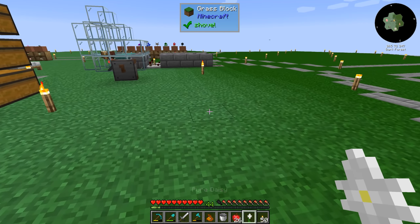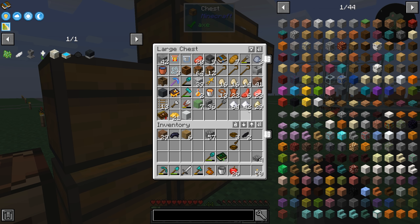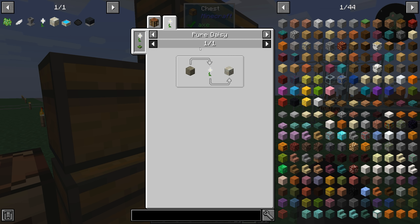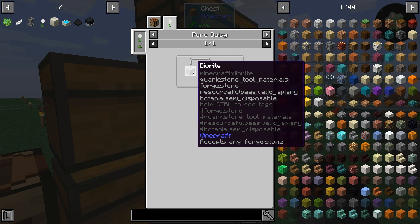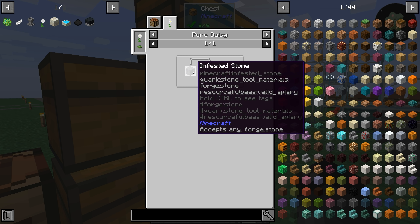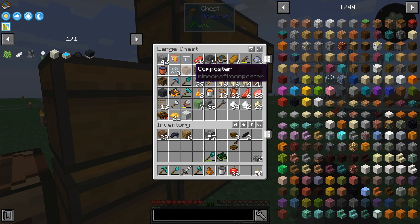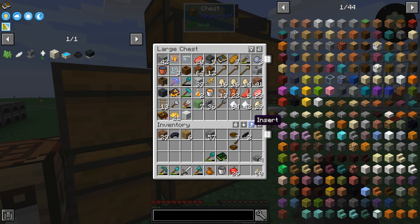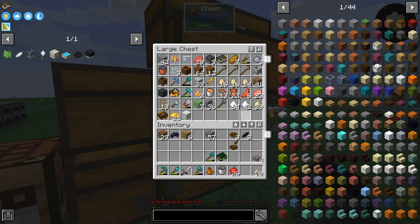We can put this practically anywhere. What we are trying to do with that is turn stone into living rock. In order to make that, you have to put some kind of forge:stone tagged block around it — it accepts any forge colon stone. Normally you put smooth stone around it but you can use polished or anything with that tag. I guess we could smelt down some stone, or take some diary... actually we have plenty of stone downstairs from bulk smelting.